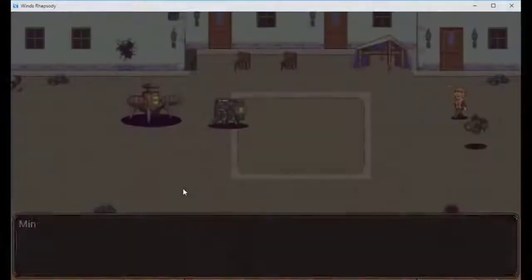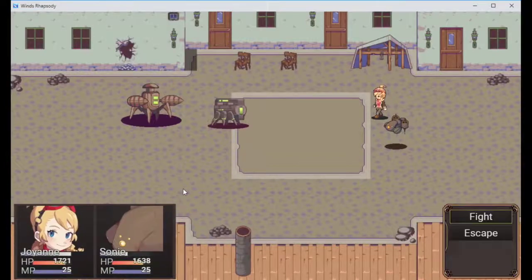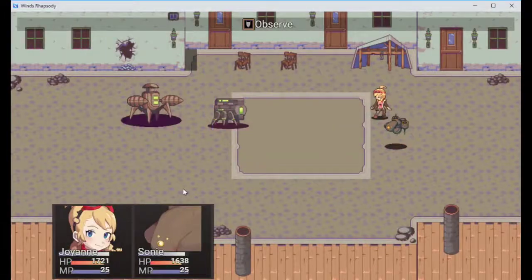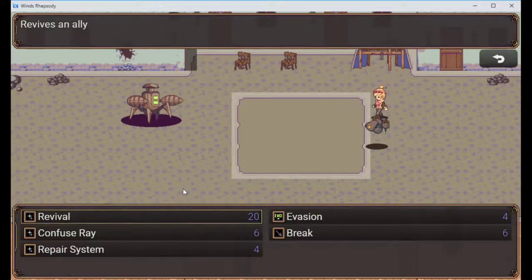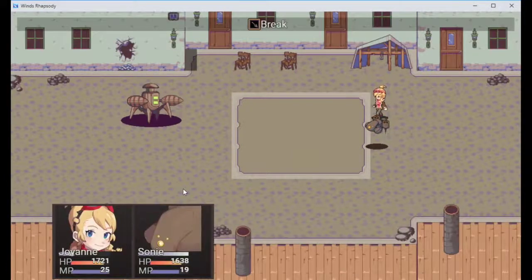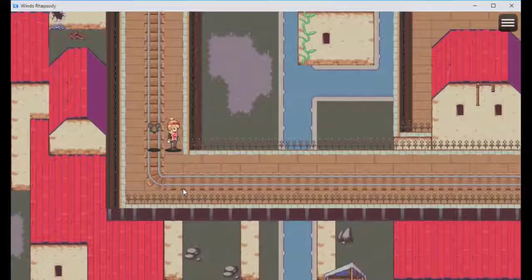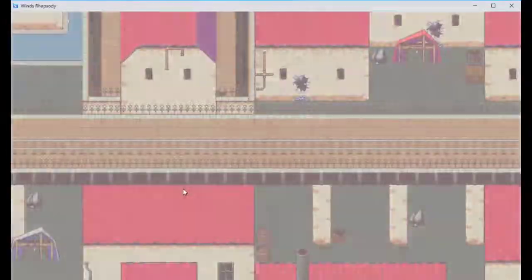We used the break ability on one of these suckers. My first special move! Break - yeah! Wow, OP. Look at that and it only took one mana on my 20. Pretty good. That's a pretty neat RPG - I like the concepts.